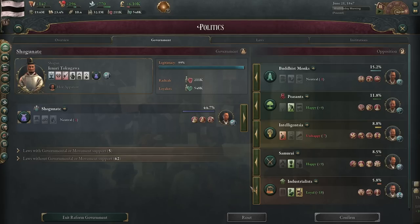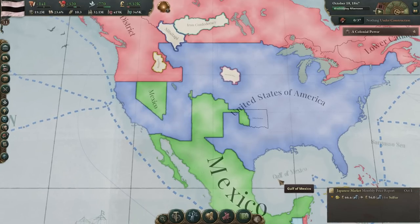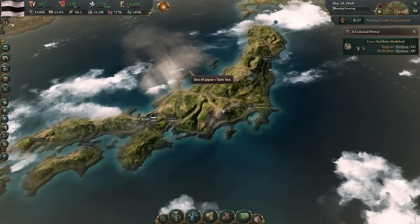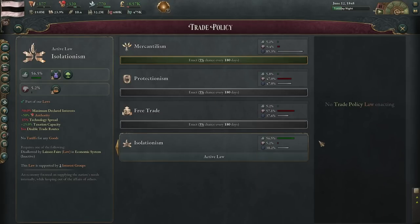We can either bring in the industrialists or the intelligentsia — let's bring in the industrialists. The US-Mexico war is over. The only person in the government who wants mercantilism is the industrialists — of course the peasants oppose it. I'm surprised the shogunate doesn't want to keep isolationism. I guess they don't want to enforce Sakoku all that heavily — it's just the peasants who want it.